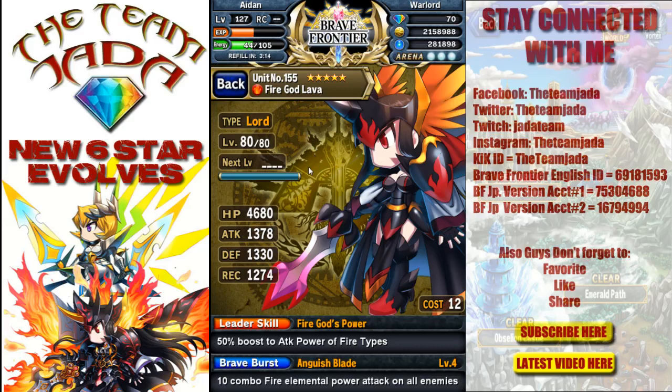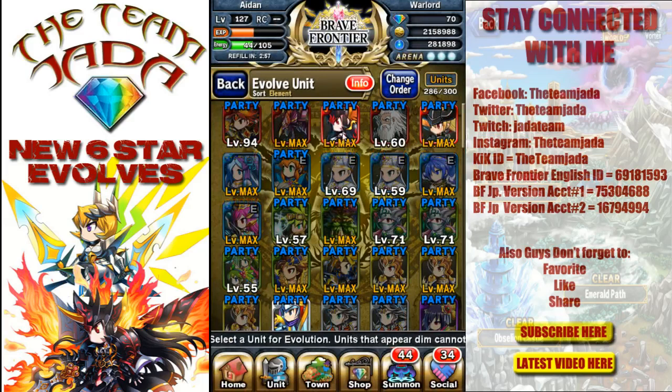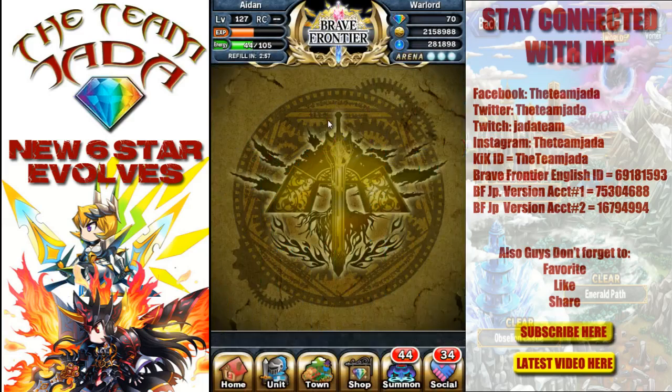She goes to a six-star, which is awesome. Right now she's at level four in the Japanese version. We're gonna take this one to a six-star — we got the ingredients for it, so let's do it. Hey, she's going to a six-star today, right now — you can see how she looks.